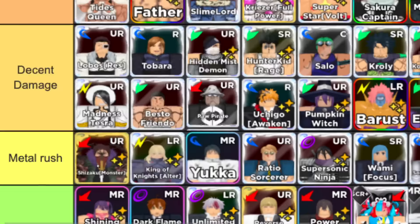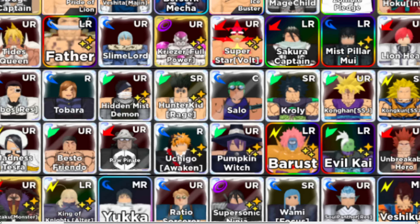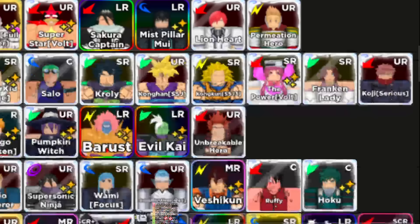Next up we got the decent damage units — so not quite meta but decent. Take a look at these guys. Boros is in there — he's not evolved either, same with these guys. So if you guys want to get a decent damage unit and don't have to evolve it, get these from the banner. Not bad at all. And then we have a bunch of UR and SR evos as well, so you can grind for those.